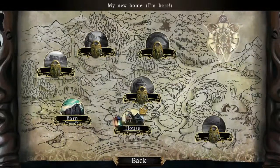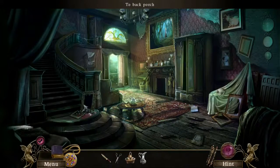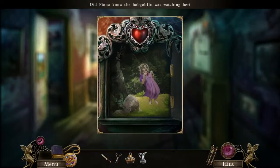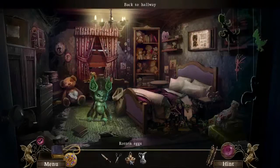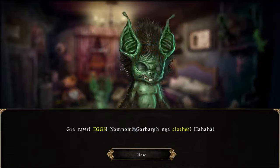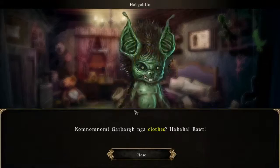Leave the bucket, give eggs to the hobgoblin. Let's go find this fella. Did Fiona know the hobgoblin was watching her? There he is - here you go buddy, enjoy your rotten raw eggs. The hobgoblin's eating them - nom nom nom. Now he wants clothes, so we're going to be stitching together some clothes for him, make them all fancy.